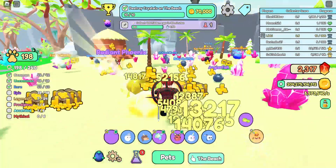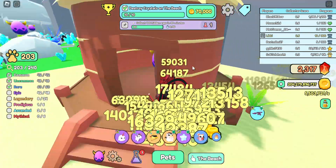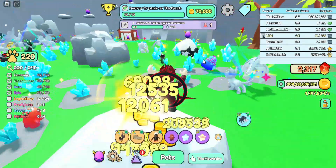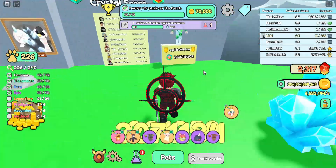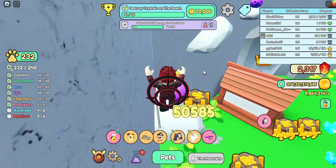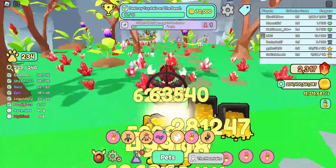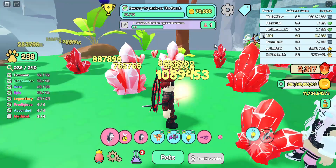Hello everyone, welcome back to another video from Roblox! In this video, as you can see, I'm collecting 400 eggs in 30 minutes and I need only six more — so let's get it. By the way, my hatch speed is right now 2 eggs per second and I have 75% of this Cawella, so yeah.